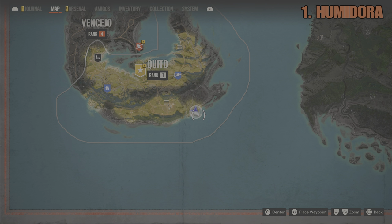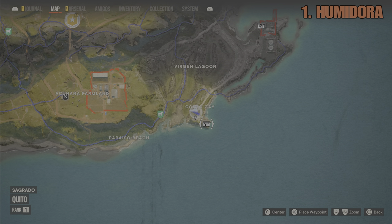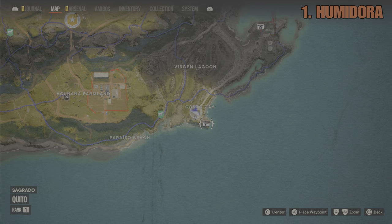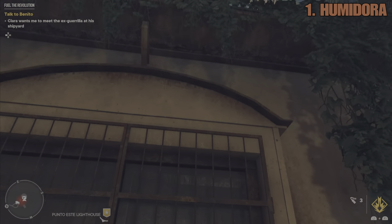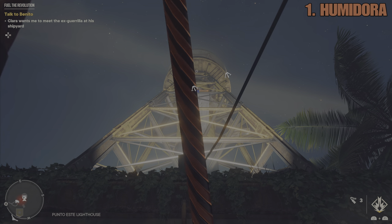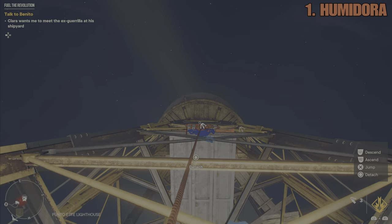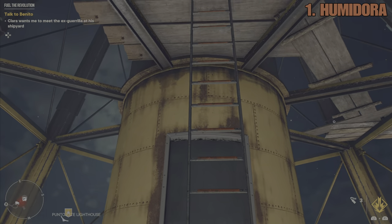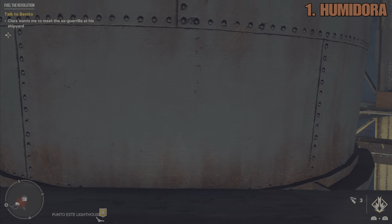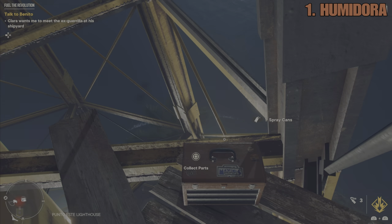The first weapon is the Humidora and this is located on the very first island in the region of Quito, down on the southeast section right by Cortecae. Once you're there you are going to have to climb this lighthouse - not much to it, just grappling hook on two occasions and a set of ladders. The reason I picked this one to start with is because there simply is not a great wealth of good weapons on the first island, and this is a very handy one to get very early on.